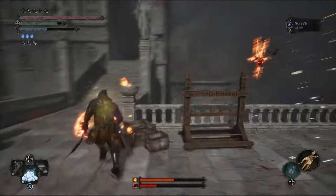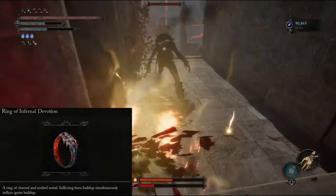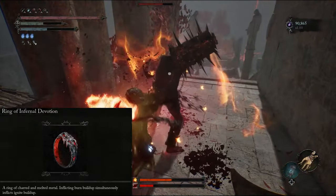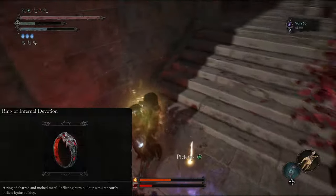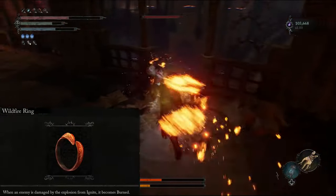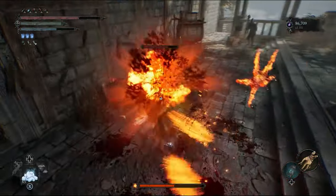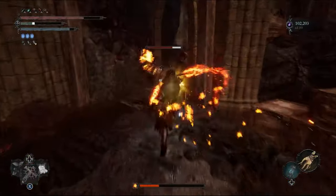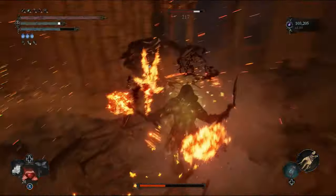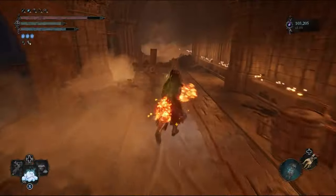In terms of rings and pendants, our pendant of choice is the Pendant of Infernal Ablation. This increases our damage to targets which are burning, and based on our ring choices and rune setup, this will be very often indeed. The ring choices are very straightforward. A Ring of Infernal Devotion, which creates an interaction where inflicting burn build-up simultaneously inflicts ignite build-up, and a Ring of Wildfire, which ensures that when an enemy is damaged by the explosion from ignite, it becomes burned. With the rapid application of burn and ignite from our weapons and rune choices, this synergises perfectly with this trio of items, leaving us with an incredibly high-damaging, fast-attacking, explosive proc machine that's very satisfying to play.